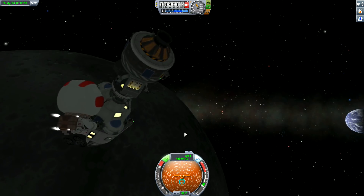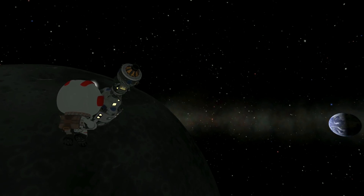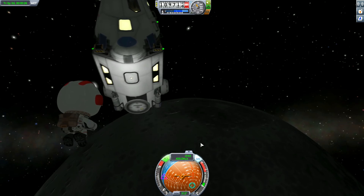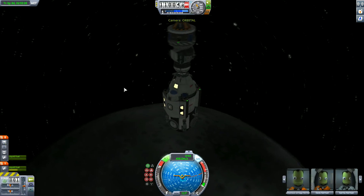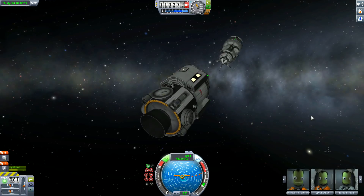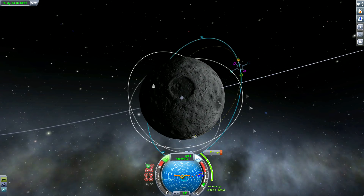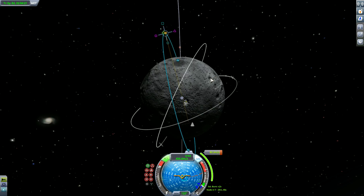Let's transfer one Kerbal over to the other craft, because I don't leave Kerbals up here just to admire Kerbin in the distance as we orbit in a polar orbit. Now the hardest part is coming up — we have to do a precision landing near Finley Kerman. Let's separate these two craft off. I did leave some space junk up around the Mun — what are you going to do?